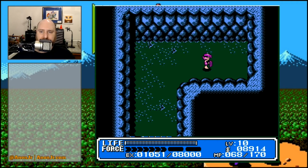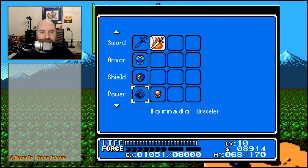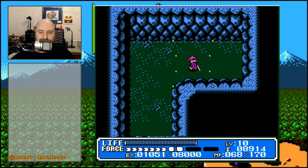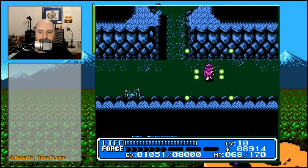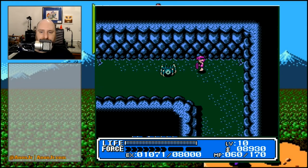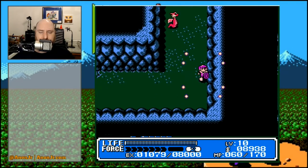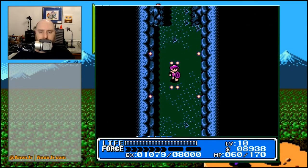You now have the Tornado Bracelet that replaces the Ball of Wind, and it now allows us to do a level 3 attack with the Sword of Wind. The catch is your level 3 attack uses 8 magic points. So yes, you can do a wonderful Wall of Wind — just at the cost of 8 magic points. This feels like one of those cheesy ads: you too can do a wonderful Wall of Wind, some terms apply. Cost: 8 magic points per use. See your doctor if Wall of Wind lasts more than 4 hours.